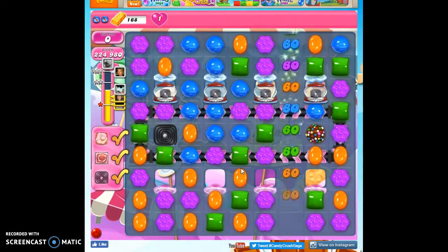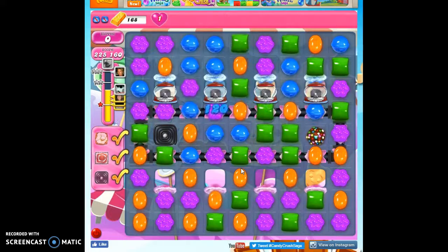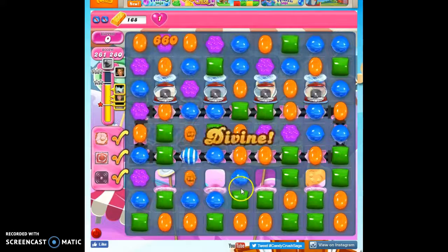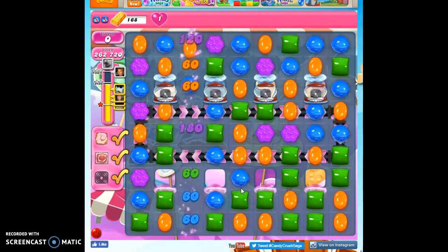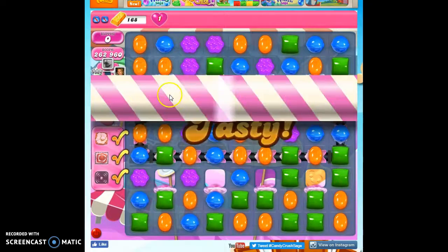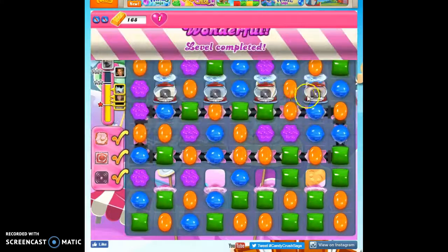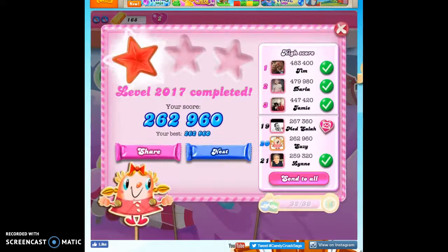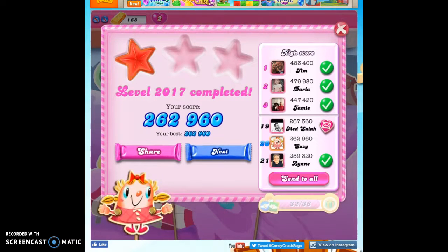This was my third playthrough, and I really found it to be a fun level. I was entertained by it — it was fun to try to figure out everything. The first time, I thought, oh no, what did I need to do with my licorice twirls? I didn't get enough on the board, and it took me a few seconds to figure out that I had them there in the dispensers. If you'd like to see more videos, you can subscribe. And as always, thanks for watching — I'll see you next time. Bye-bye.